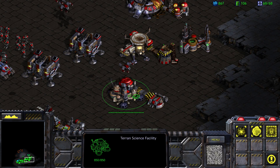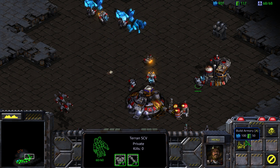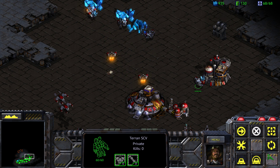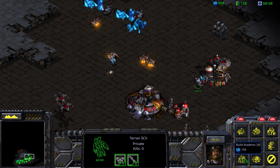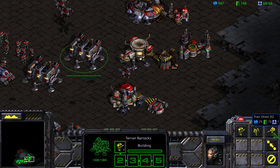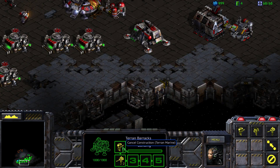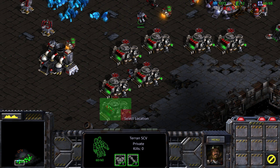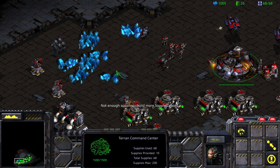Science facilities? No. I'm really confused — where do you build ghosts? Nuclear missile ready. I thought it was a ghost facility or a ghost academy, but that might be StarCraft II. Do you build them out of a barracks? Oh, you build them out of the barracks! That was interesting — that's definitely different from StarCraft II.